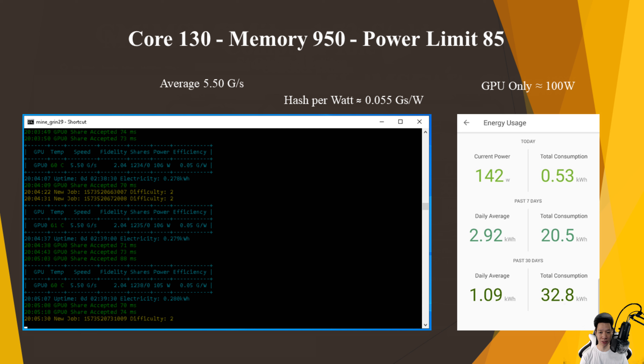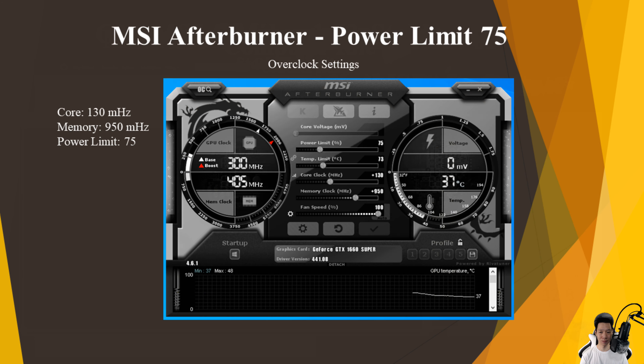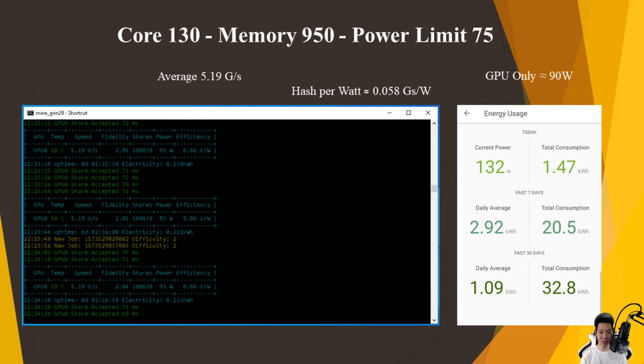I put the core at +130, memory at +950, and the power limit at 75. I was averaging around 5.19 graphs per second and the GPU itself was now pulling around 90 watts, so the average hash per watt is now about 0.058 graphs per watt.